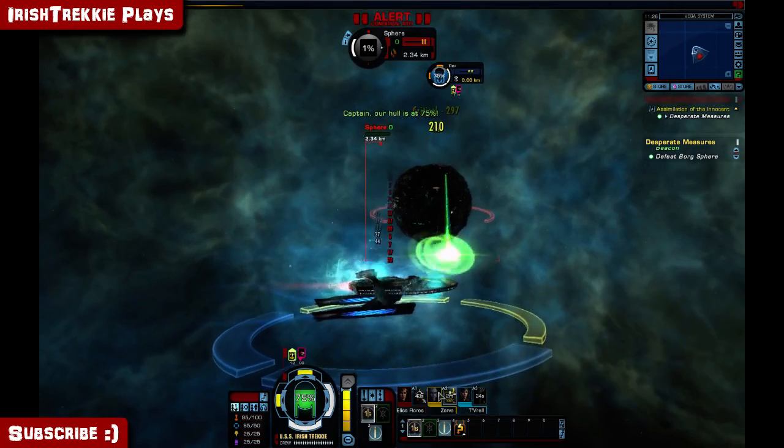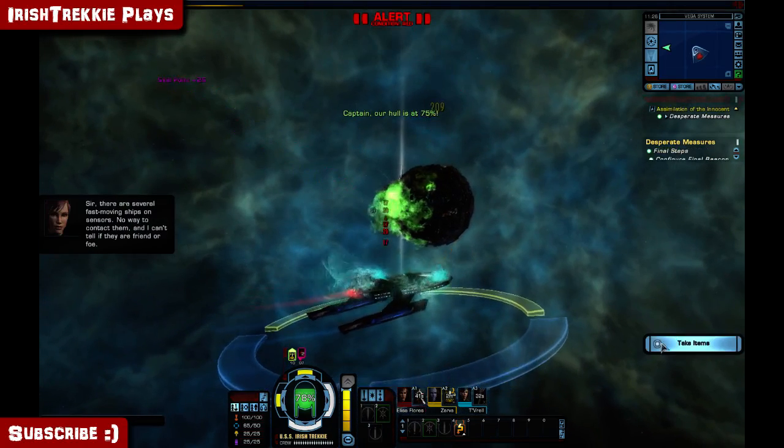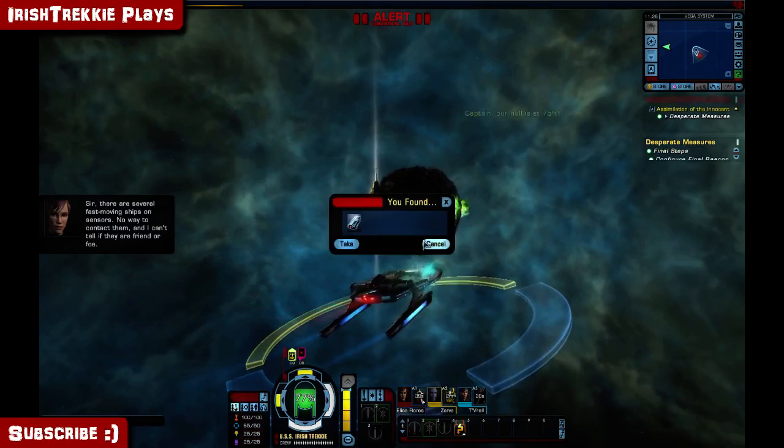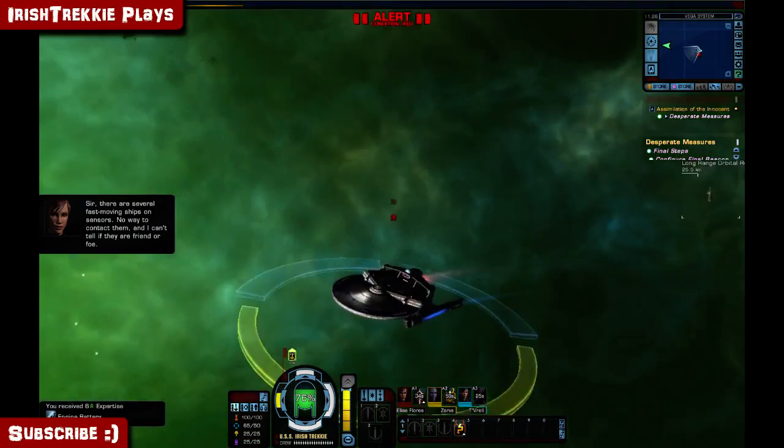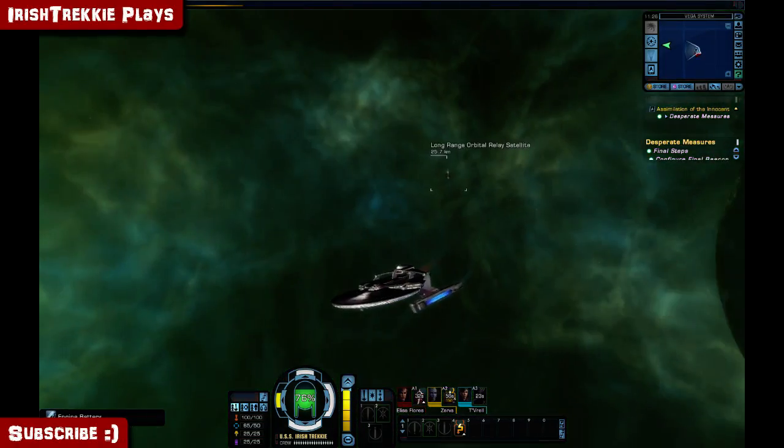We're doing okay but we're not doing great. Sir, there are several fast-moving ships on sensors — no way to contact them and I can't tell if they're friend or foe. Please be friend, please be friend. Okay, where are we going? This way.